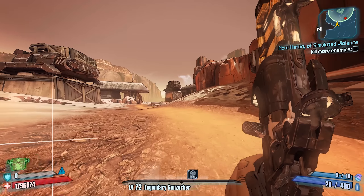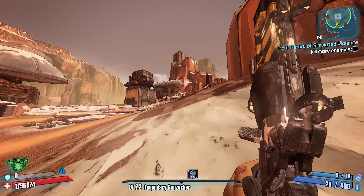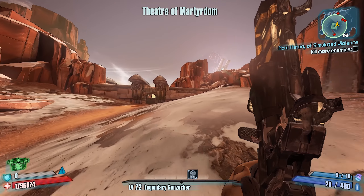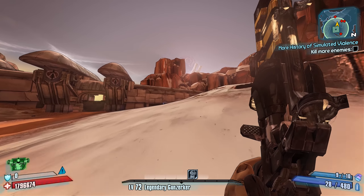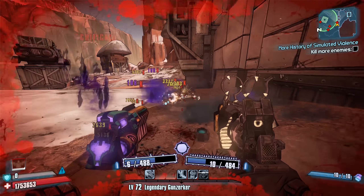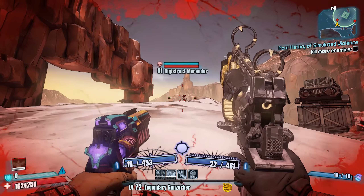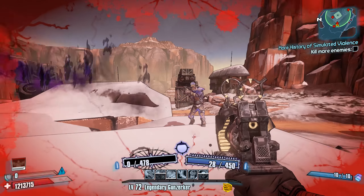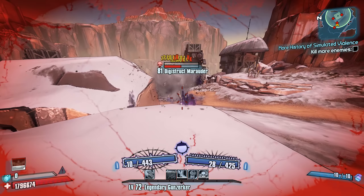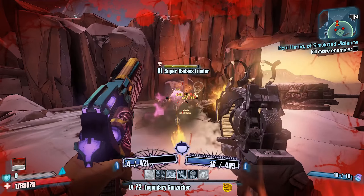Normally, in other difficulties, an enemy that is 2 or more levels above you incurs a certain amount of damage reduction. Assuming you're level 72 and the enemy you encounter is level 74 or higher, they will achieve at least some damage reduction. On average, you can expect OP level mobs to possess anywhere from 10 to 65% damage reduction, provided that they range from level 74 to 82. This is on top of the abilities that most enemies in Ultimate Vault Hunter mode already possess, where they have quadrupled health and constant health regeneration.